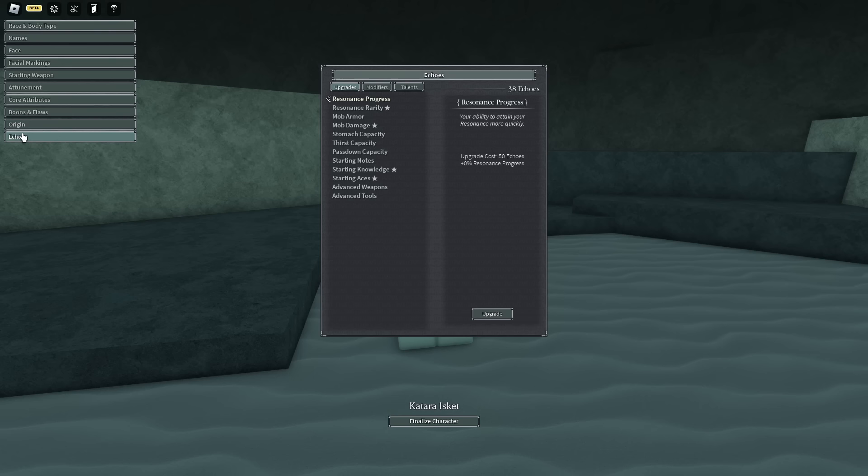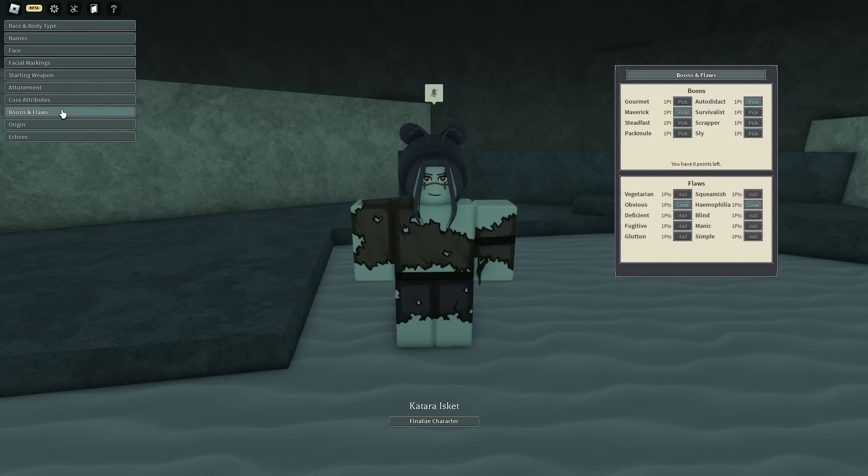This is the important part: you're going to need to choose Vow of Thorns. That is the sauce of the method — you need Vow of Thorns to speed up progression by about two times. For your boons and flaws, I recommend choosing Maverick and Auto Deduct. The only flaw I wouldn't take is Simple or Blind.